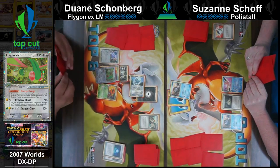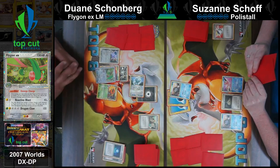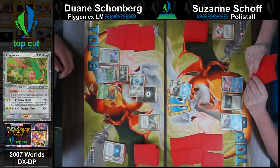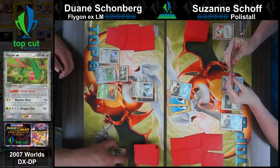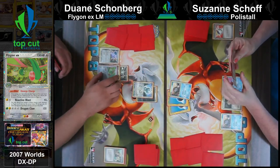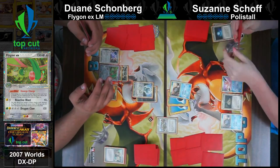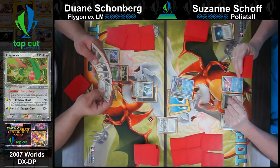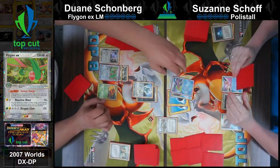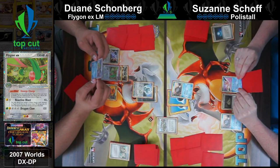He could have went Researcher into the Needle Queen and just started hard evolving. Flygon EX's Poke-Power is pretty good - it just gets two energies, not just basic, it's any energies from the discard pile when you play it from your hand. That was premature evolution on his part.